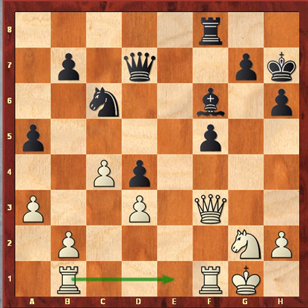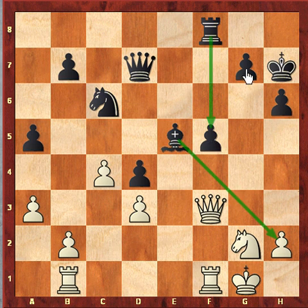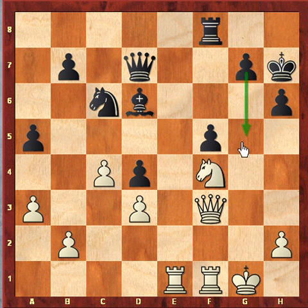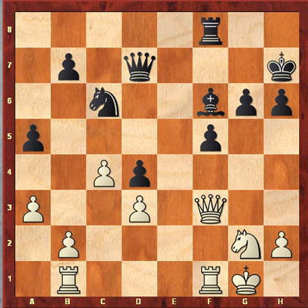Instead of g6, one could have tried Bishop e5. Bishop e5 simply activates this good diagonal, and the other reason is now f5 is supported. Now he can play g5 — very good. Let us see this variation after Bishop e5: Rook b1, Bishop d6. Now he should play Knight f4 in view of g5, because after g5 this knight on g2 is really bad. And after Knight f4, Knight d5, white is also looking good. So g6 is a little slow, but Caruana decided to play it — it's safe.